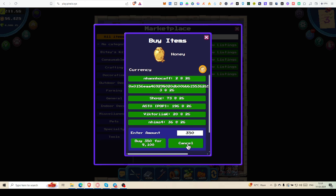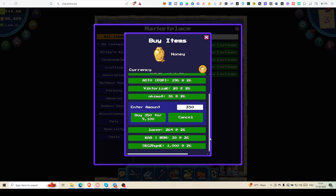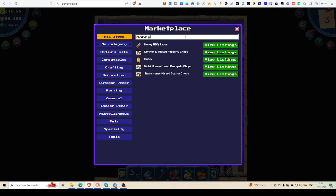Looking at the market — this one here, 1000 honey for 26,000 coins. Basically 26,000 tokens is a bit costly, as you can understand.